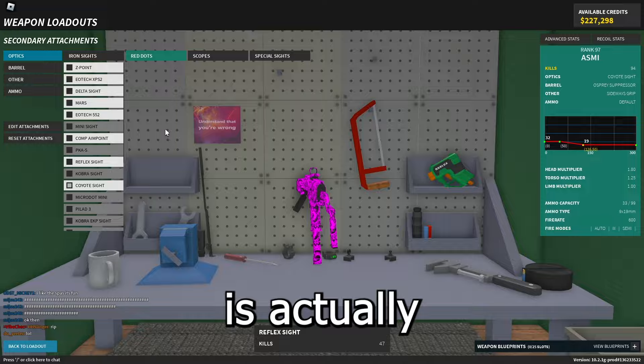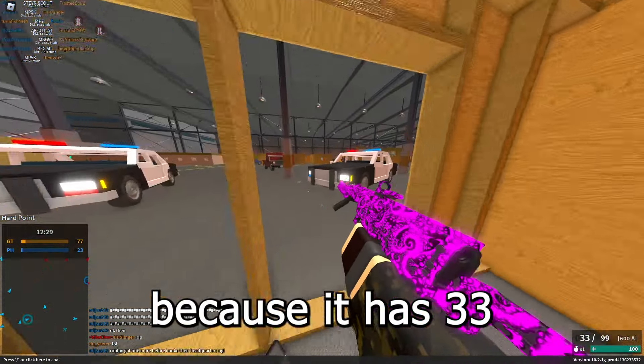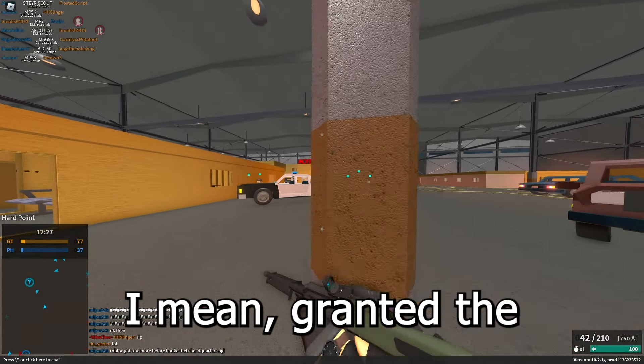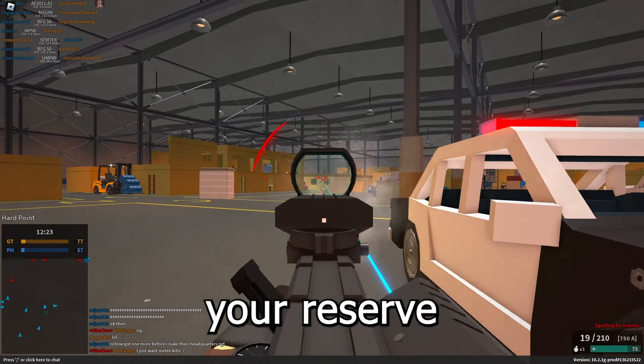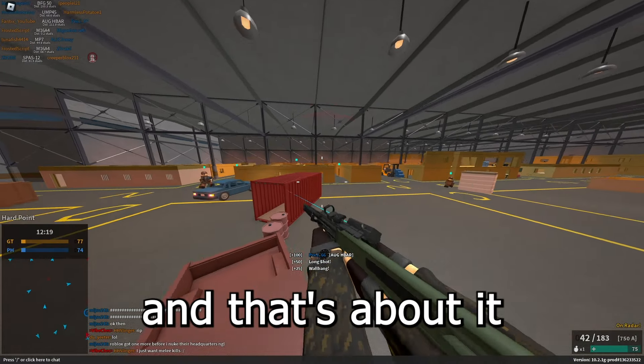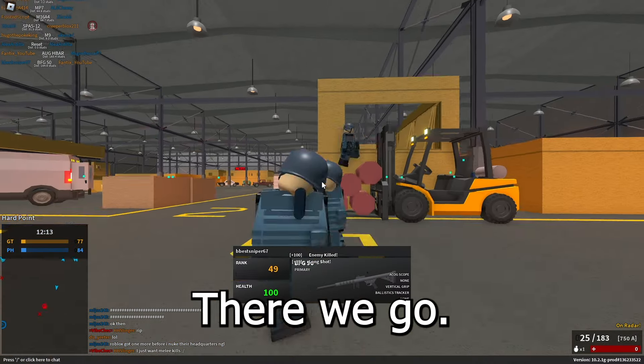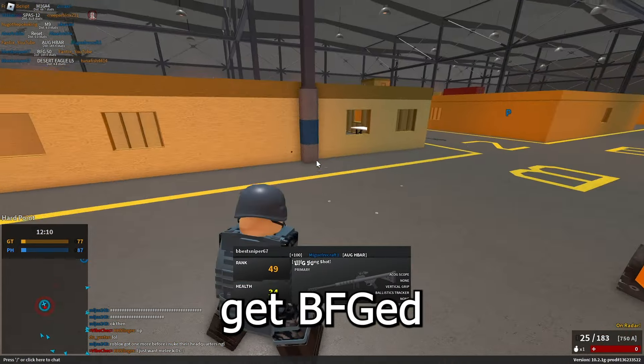The ASMI is actually so good — it's basically a primary except it's a secondary because it has 33 rounds in the magazine. Granted, the reserve ammo isn't very good on the ASMI; you can get like one or two reloads and that's about it. But that's all you really need for a secondary, to be honest.